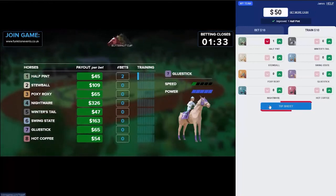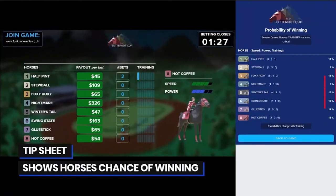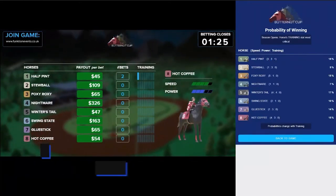To receive up-to-date information about each horse in the race, you can go to the tip sheet, where you can see each horse's speed, power, and training, along with its chance of winning that race.